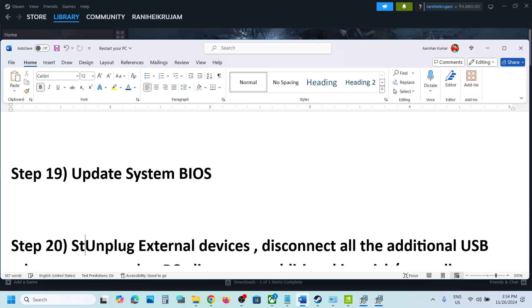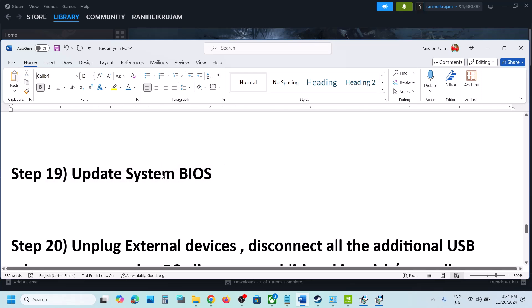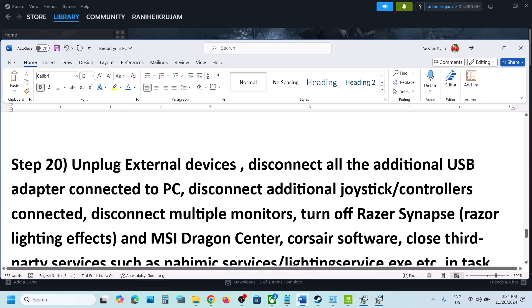The next step is to update the system BIOS. Go to your system manufacturer's website — Dell, Lenovo, HP, etc. — select your model, download the BIOS update, and install it. For laptops, make sure the battery is above 10% and the AC adapter is connected. Do not unplug the power cable during the BIOS update. After the update, log in and launch the game.